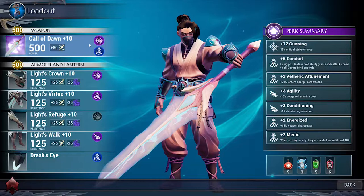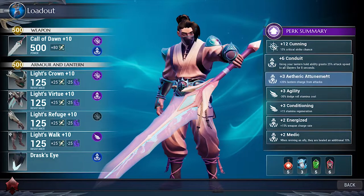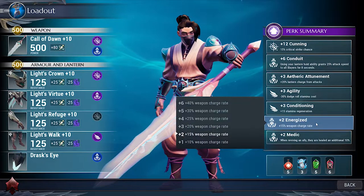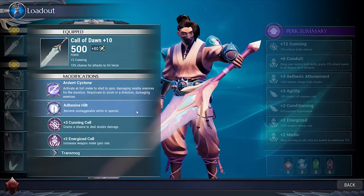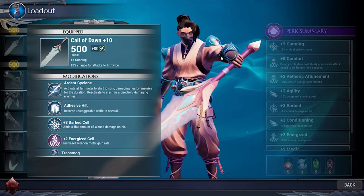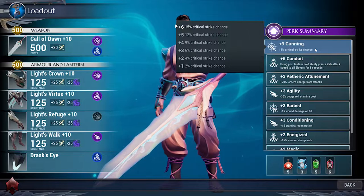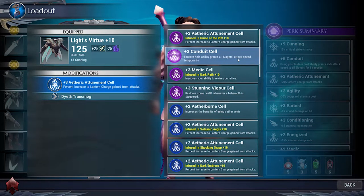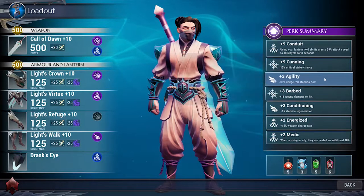Cells and perks. On your loadout screen you will see a list of perks in order of highest to lowest. If you hover your mouse pointer over a perk it will show you the various different levels of that perk. You can equip cells into your armor, weapons and your lantern to swap and choose these perks. Armors and weapons also have their own perks pre-built into them, kind of like a pre-installed cell. For example, my Call of Dawn sword has a plus 3 cunning perk already on it, which gives plus 10% chance for the attack to hit twice. If I then insert a plus 3 cunning cell into the sword, that takes it to plus 6, which is plus 15% critical strike chance. Feel free to get creative and make up your own builds. You can even communicate with other slayers to make up a party that is ready to take on anything.